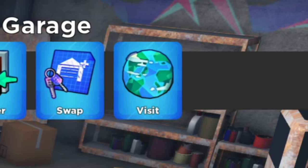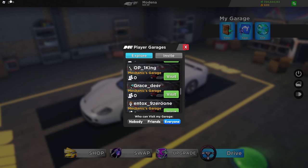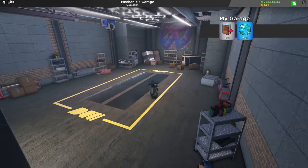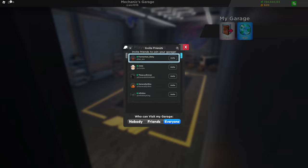Also in here in the top right, you can see the Visit button. If you click this, you can go to anybody's garage. And if you don't like other people joining your garage, you can always change the settings to Nobody. Here I'm in another person's garage, but it's also empty. You can also go in here and invite your friends in as well.